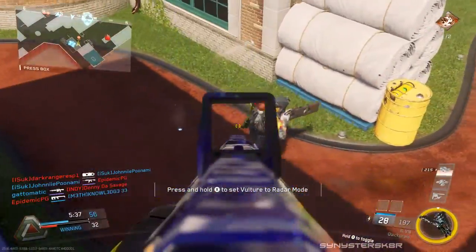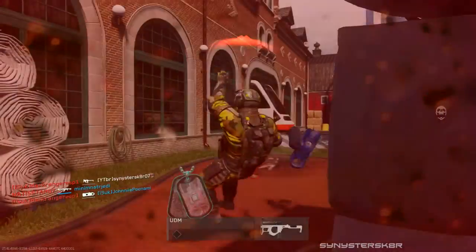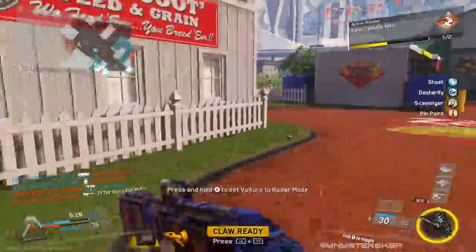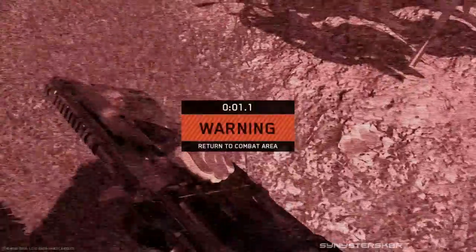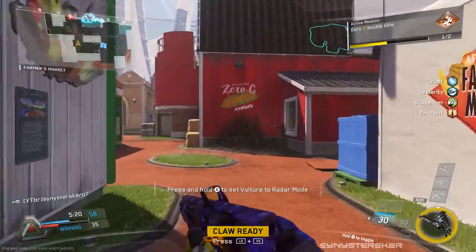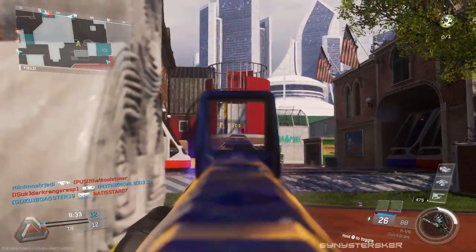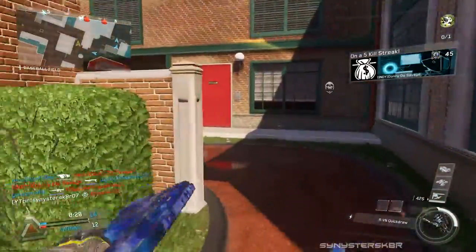Speaking of class, the one recommendation I have for this gun is to use the Faraday Slug, which is the headshot multiplier attachment. Like I mentioned earlier, this allows you to get one-shot kills when you hit the head, which is pretty amazing. And you can build around that play style with the decisions you make for your class, and you can also incorporate that melee kill.